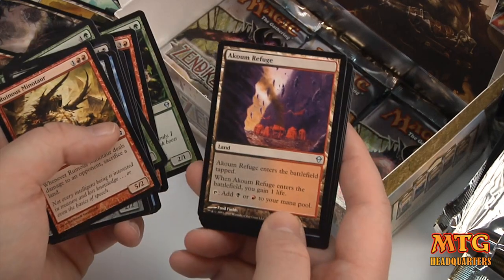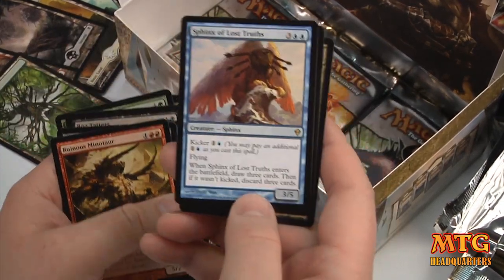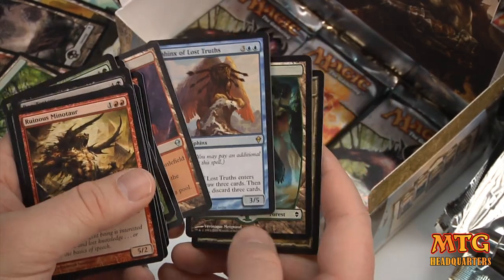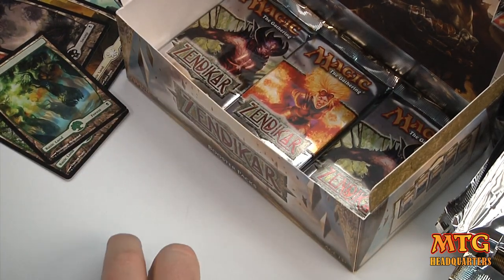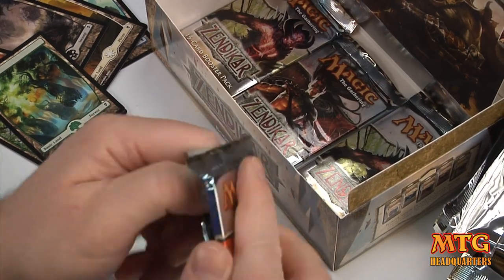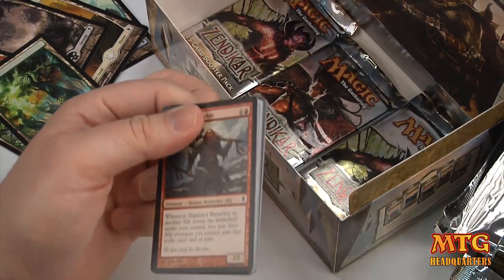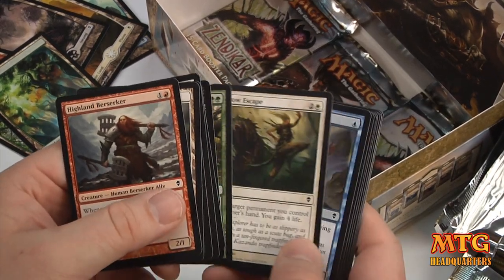River Boa. Akoum Refuge. Sphinx of the Lost Truths — a 3/5 with a kicker, Flying. Not too shabby. How are you guys liking the vintage stuff? I just did 5th Edition, 7th Edition, some Revised. I've got so much more.